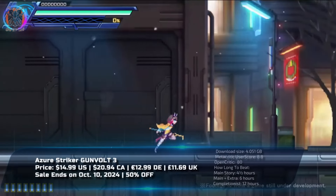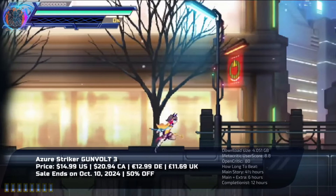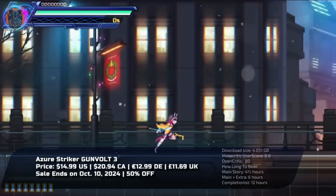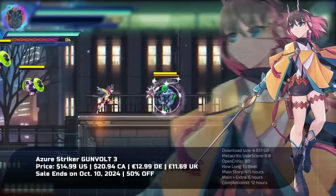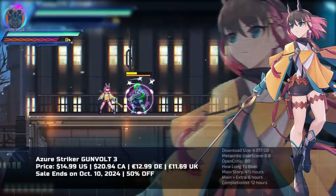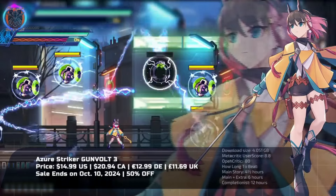Azure Striker Gunvolt 3 is here, and it elevates the beloved series with a perfect mix of action and story. Step into the shoes of both the new hero Kiran and the returning Gunvolt, as you dash through thrilling stages and face off against formidable bosses. The game introduces the innovative Story Mode Plus, where engaging dialogue flows seamlessly without halting the action.